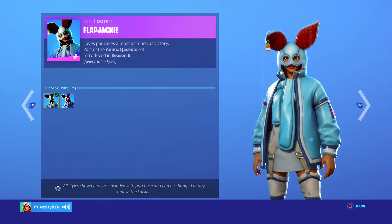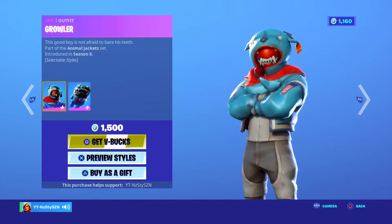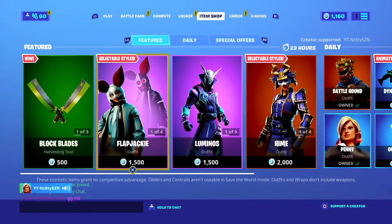Flapjack here — it reminds me too much of Outkast, it is 1500 V-Bucks, came out in season 6. Outkast is terrible. We've got Growler, I do like the Bat-Bling but not the skin, 1500, season 6 — awesome.